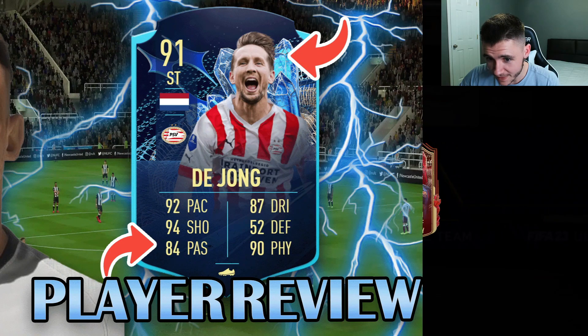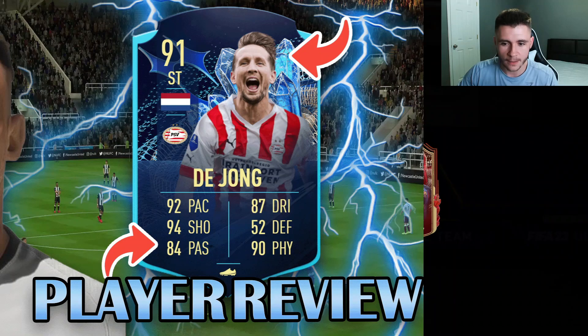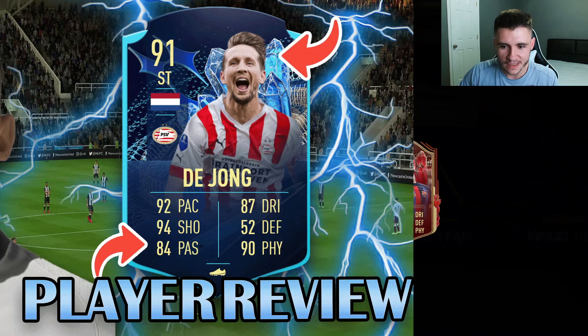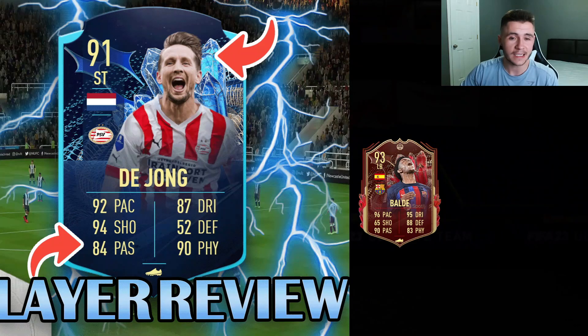Oh my god, that is Barcelona — it could be Lewandowski. I don't see a very long name so it's probably not Lewandowski. It might be Quinde, it might be Alex Balde, it could be Pedri. Okay, so we get Alex Balde, who is actually a pretty decent card — 93 rated left back. I think he's currently going on the market for 200,000 coins. 96 pace, 90 passing, 95 dribbling for a left back — absolutely incredible.